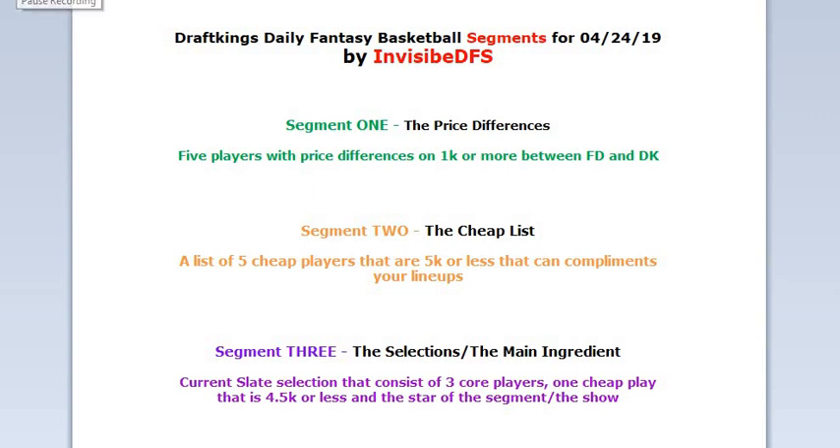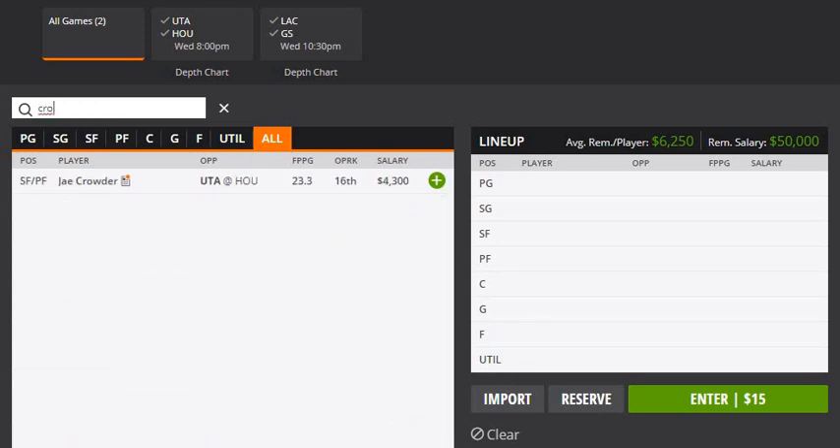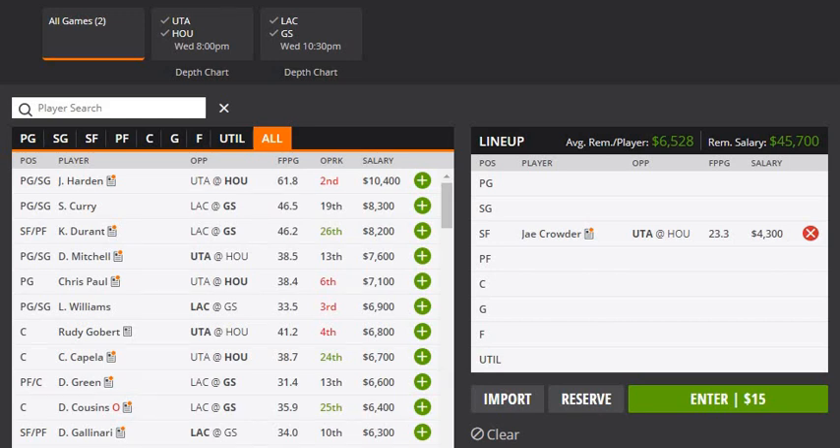I'm gonna go to the ZK website and give you guys my five players. As far as my cheap play, I'm going with Coyote. He's in the starting lineup and had a great game. I'm not saying he'll repeat that, but at that price I will definitely play him as a cheap player.